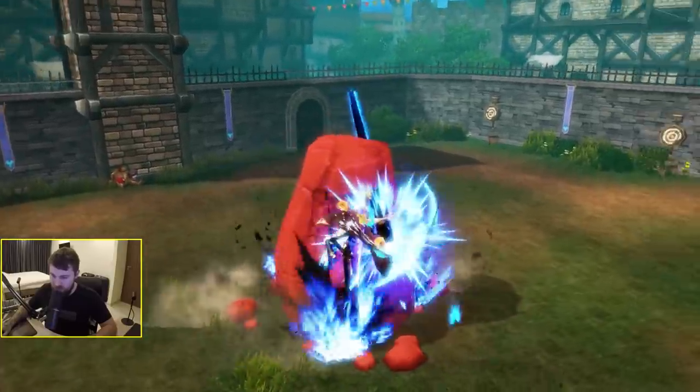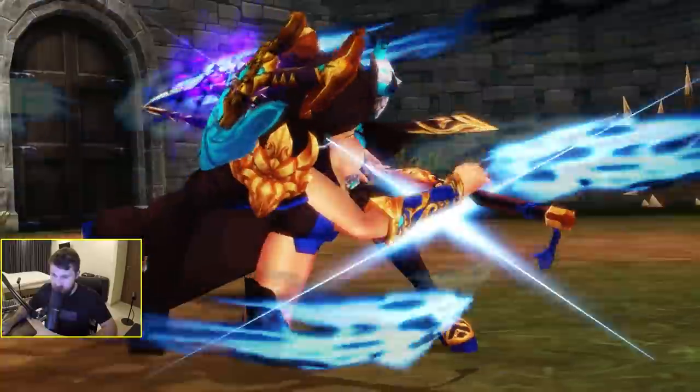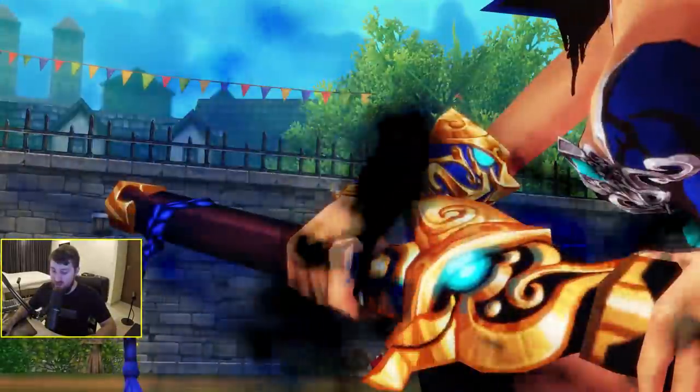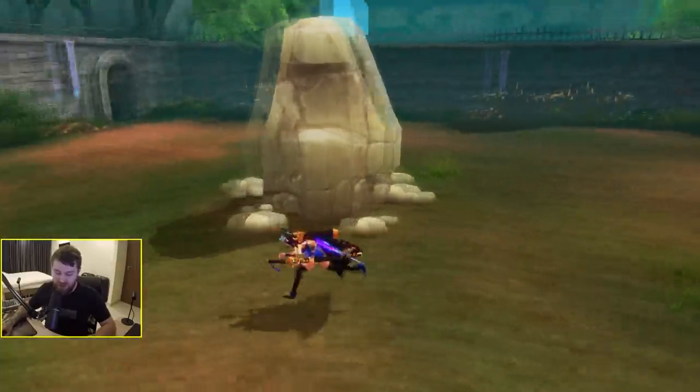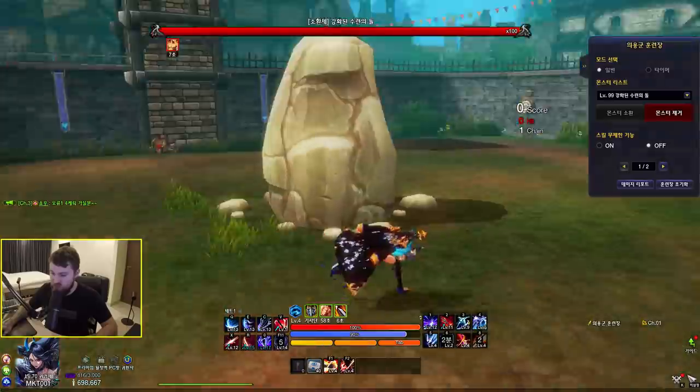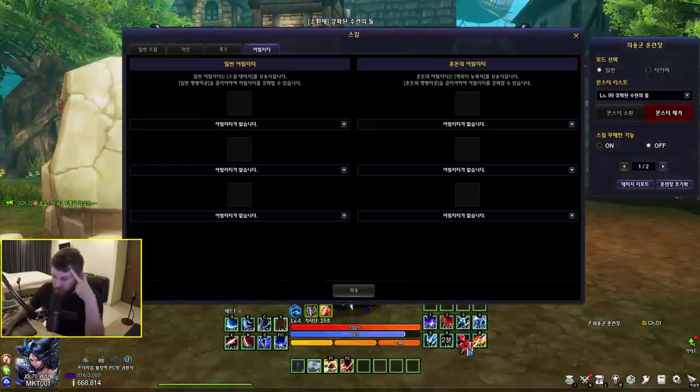Number five jumps in the air and cuts everything. This seems to be my ulti — it puts you through a really long cutscene. That one has a three minute cooldown. Number eight ability is just a dash forward. I'm glad I checked out these abilities, so I'm gonna rebind some stuff now.